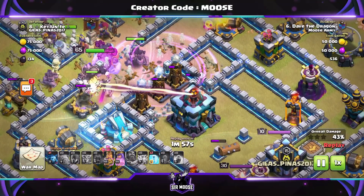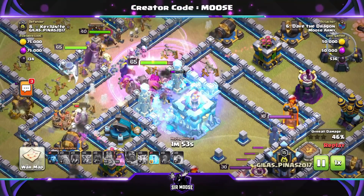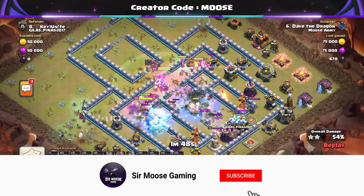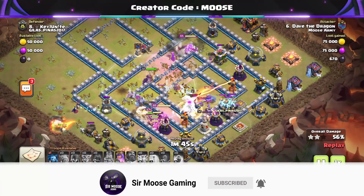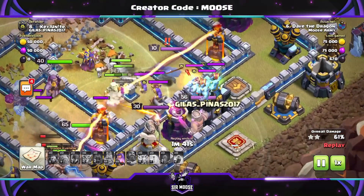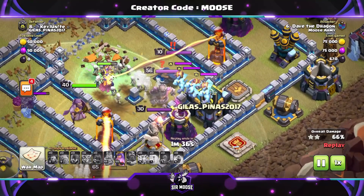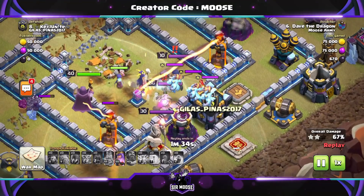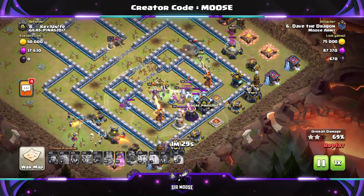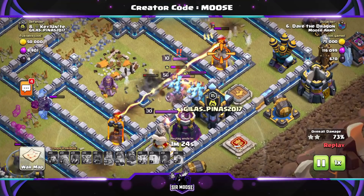Use those freeze spells to freeze any nasty defenses giving your troops issues, and you've got that rage spell to help the troops get toward the Town Hall and take it out. The rage spell goes down — thankfully the troops go into it. We need to take out the Town Hall quickly, take out that remaining scattershot, and the clan castle troops are out. The worst troops to face without a poison spell are probably witches or super minions, and those super minions are doing so much damage.